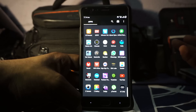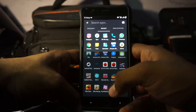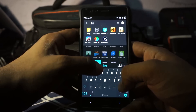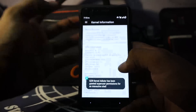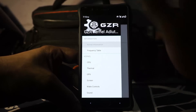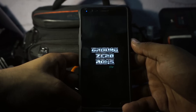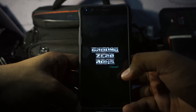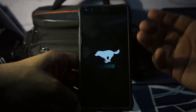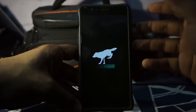In typical Ground Zero fashion, it does have the kernel tweaker from Ground Zero ROM development. The GZR kernel tweaker is available and you can customize it. It is the older version, so you have GZR kernel auditor and can do a little bit of tweaking. The boot animation is pretty cool — here is the boot animation for the Ground Zero Validus ROM, which is a wolf-themed, dark wolf-themed ROM, and that does portray very well into the boot animation.